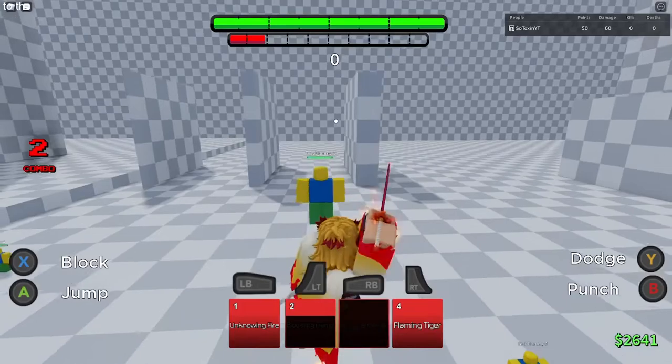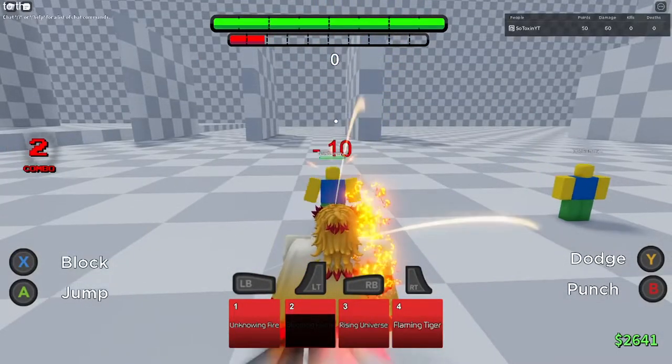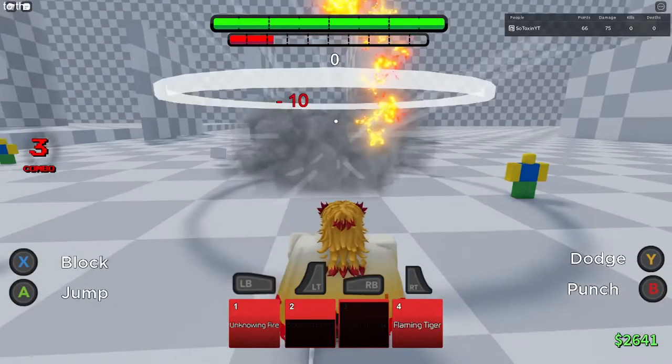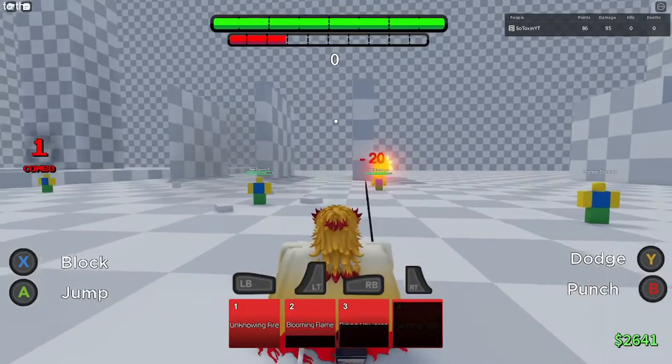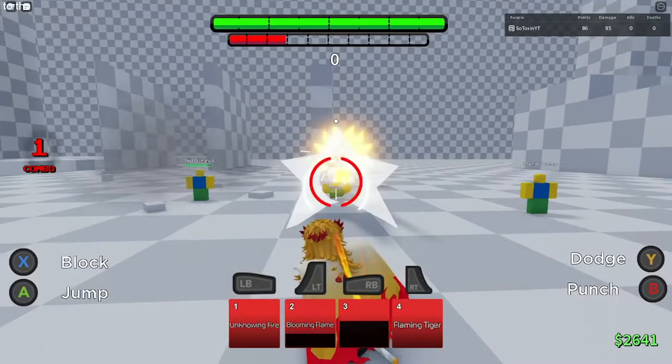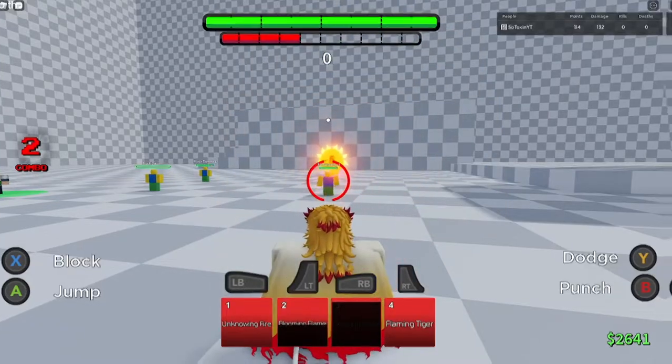The third special is called Rising Universe, where he launches his opponent up in the air, and if you press the button again, he slams his opponent on the ground. For the last special, it's called Flaming Tiger, where Rengoku throws a flaming tiger projectile, and it could also be used as a guard break move as well.